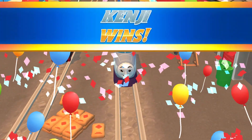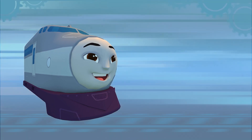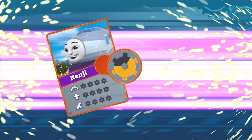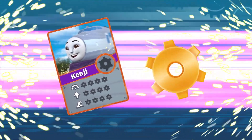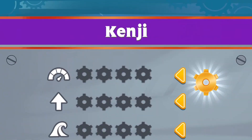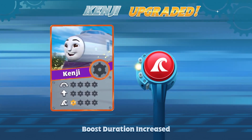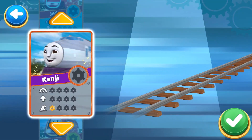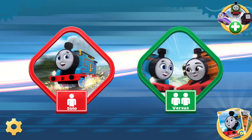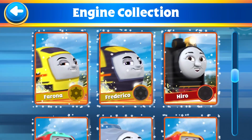Winner! Wow, you did it! Congratulations! You earned two golden cogs — that's it, a complete cog wheel! Time to upgrade this engine. Special Ability Boost: with this upgrade, your special abilities will last longer. A new challenger appears. Choose a racer, Kenji. This is your engine collection — totally awesome! You've got some new cards in your collection.